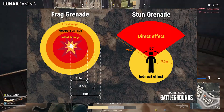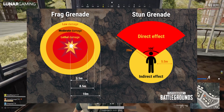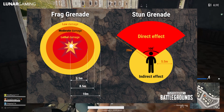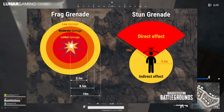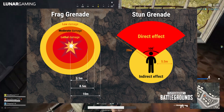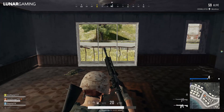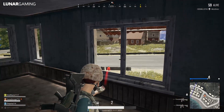Changes to throwables: improvements have been made to frag grenades, stun grenades, and molotovs. Weight changes have been implemented for all four. The frag grenade has increased from 12 to 18, the molotov decreased from 18 to 16, the smoke grenade from 16 to 14, and the stun grenade from 14 to 12 — so all have had a decrease except the frag, which is now 18 in weight.